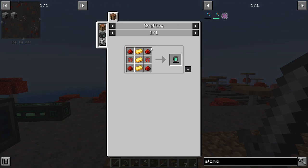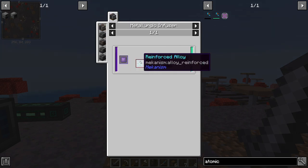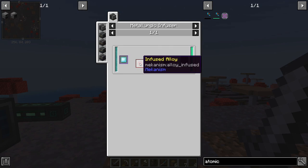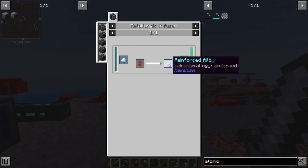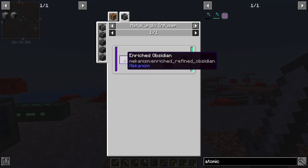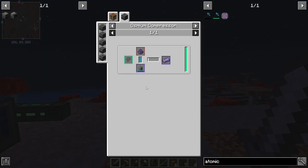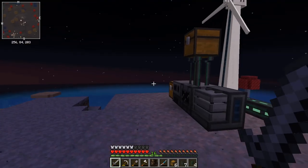The atomic alloy is the highest level of the infused alloys. Drilling down: we make the standard infused alloy, then put it into a metallic infuser with enriched diamond to get the reinforced alloy. Then we can use that with refined obsidian to make the atomic alloy. We also need refined obsidian dust to make the refined obsidian ingot, which again goes through the metallic infuser with diamond - so it's a bit of a process and we definitely need to get more resources.